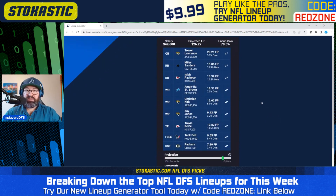First balanced lineup: a double stack of Trevor Lawrence with Christian Kirk and Zay Jones. We've got Miles Sanders and Pacheco as the running backs, Amon-Ra St. Brown also in the lineup, Travis Kelsey in there once again, and then Tank Dell as the bring-back on our Jaguars stack. Packers as the defense in this one.